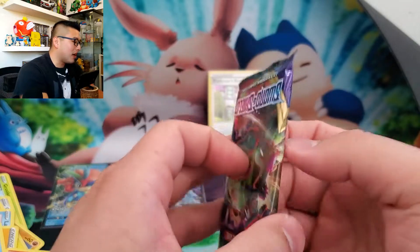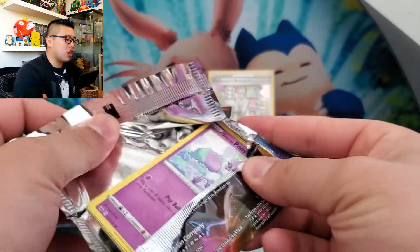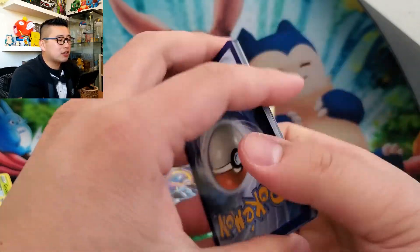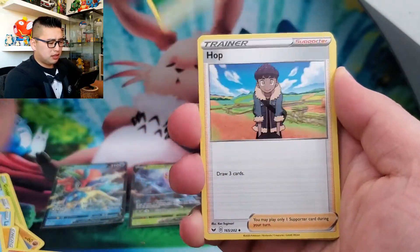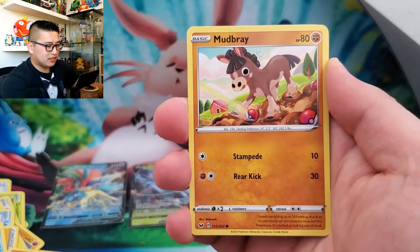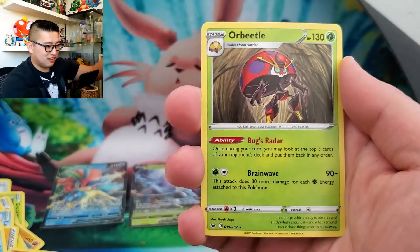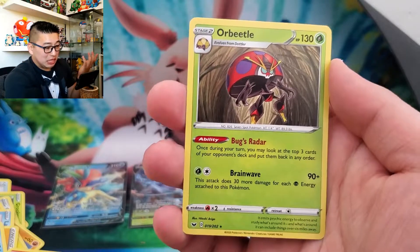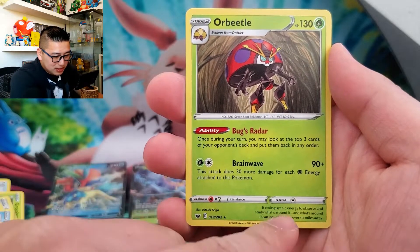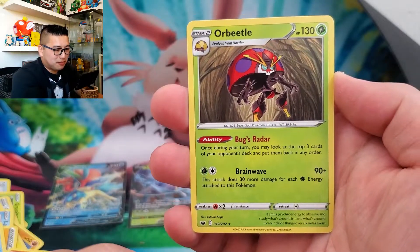Not terrible on the ratios — we have the Professor's Research Holo Rare, another Holo Rare which was Rillaboom, and then two Ultra Rares. So four hits out of ten packs. Let's see if we can't end on a great note — Leaf Energy, Hop, Dolliv, Potion, Galarian Ponyta, Sabol, Maractus, Mudbray, Pawniard the Sword Pokemon, Reverse Air Balloon, and an Orbeetle. It's a seven-spot Pokemon that emits psychic energy to observe what's around it — it can detect things over six miles away. Interesting.